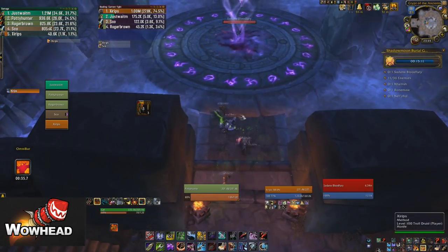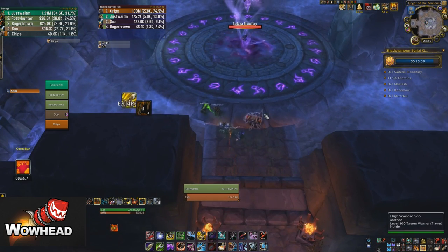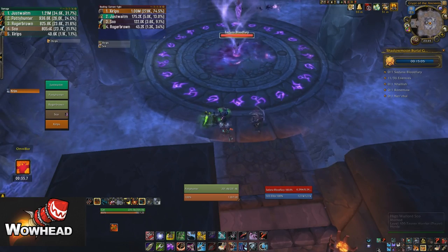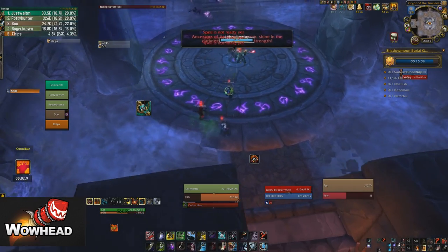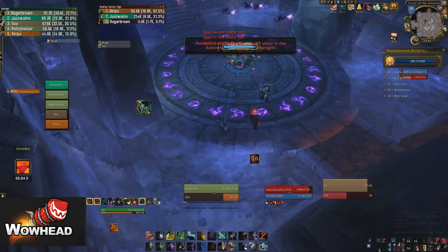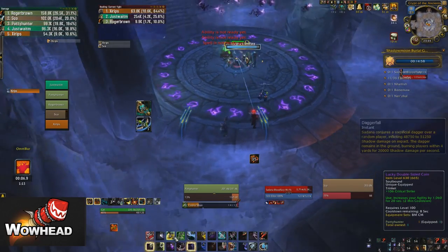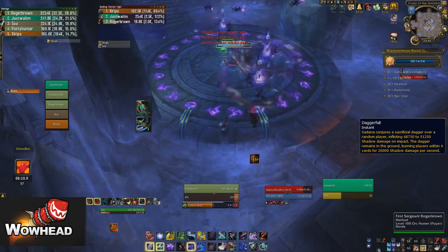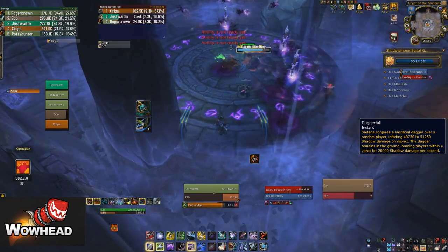We're going to use Lust because it's going to be back up for the last boss again. You want to keep an eye out for the runes you see on the sides - don't walk over them because they will either put you at one HP or actually just kill you. The boss can do his first ability which is daggers from the air - you want to move away from them, and move the boss to one side of the room so the add is going to spawn on the other.